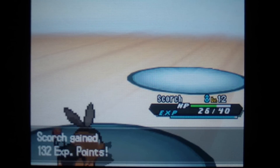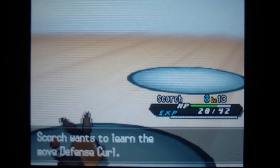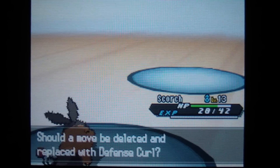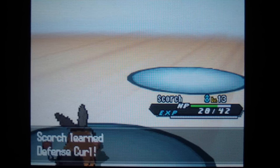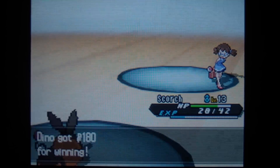Tepig is now level 13 — not bad. It learned Defense Curl, which will actually be kind of useful for the upcoming gym, so why not? I'll use it for now. Take away Odor Sleuth. And there you go — we took down the school kid.